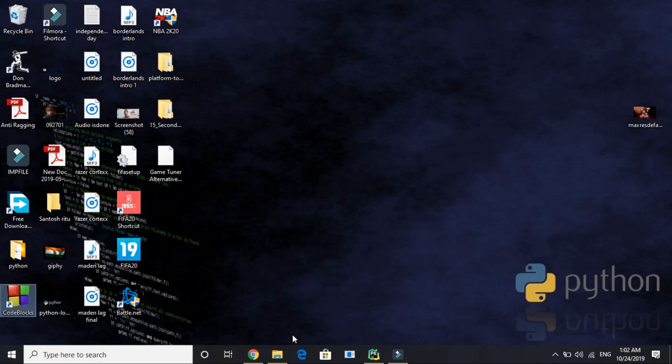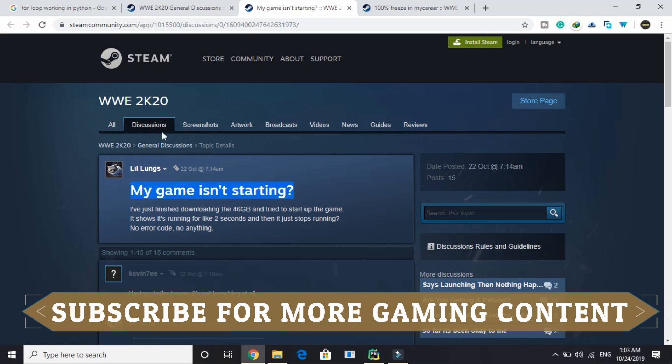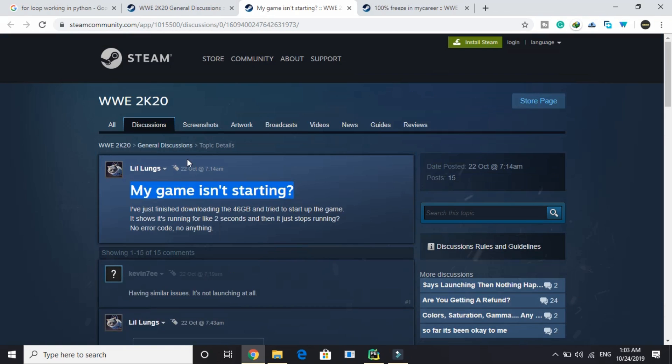Hello everyone, it's PCLPR here. In this video I will be showing you how to fix a major bug in the game WWE 2K20. The error is the game is not starting, as reported by a user on the official Steam forum for WWE 2K20. All the workarounds I will be showing are not original but are posted by users on Steam and are working for most users. There are 4 workarounds that will help you fix the problem, so let's get started.